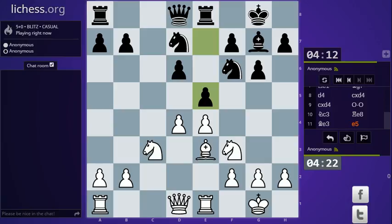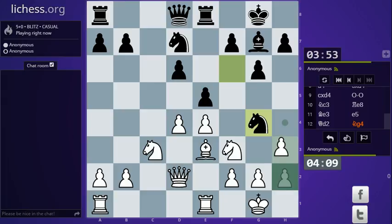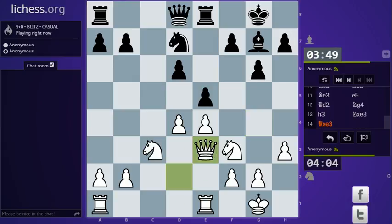e5 — I definitely don't want to take on e5 right now. I'll let him take on it, because if he takes on d4 I can take with the bishop and at least we can have some opposite force on the diagonal from a1 to g8. But we have knight g4, so my bishop is lost — but that's fine. At least my opponent doesn't have a bishop pair advantage, so we just have a dark bishop.